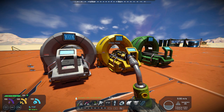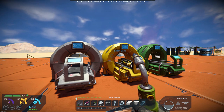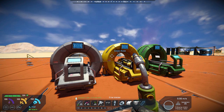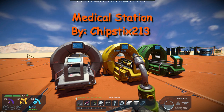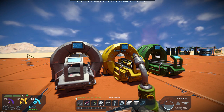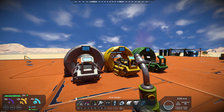Hello, all you space engineers out there, Commander Kingfish here, and today is Mod Wednesday. Today's mod is an enhancement on one of the Decorative Pack Number Two DLCs that Keen put out for Space Engineers, and it's called Medical Station by Chipstick213. The regular medical station is just decorative — it doesn't do anything — and what Chipstick has created is a functioning medical station.